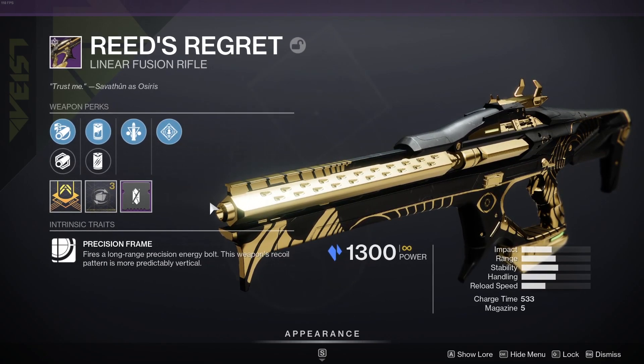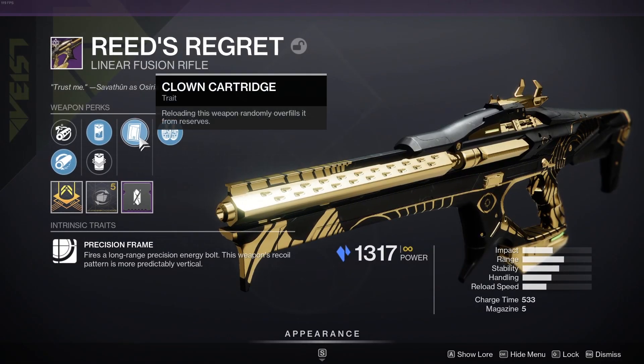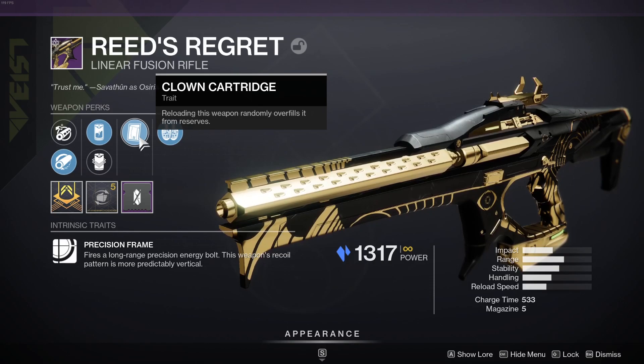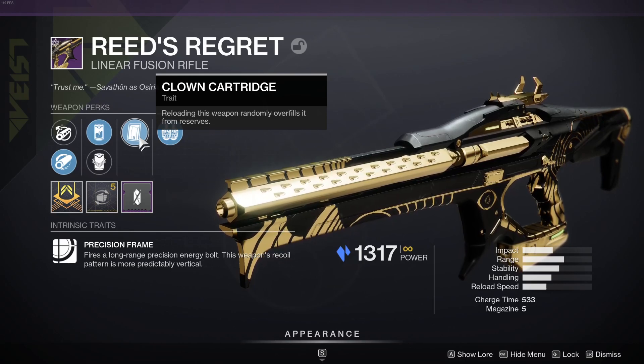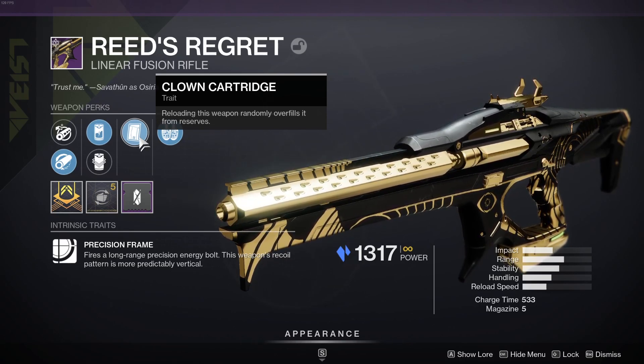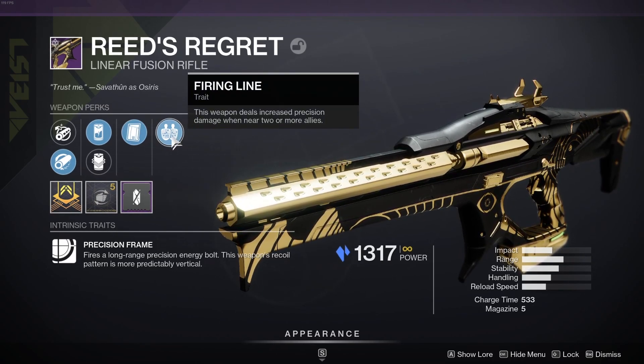You can get Triple Tap and Firing Line, which I actually kind of have — I've got Clam Cartridge and Firing Line. So Clam Cartridge is kind of similar to Triple Tap: Triple Tap can get you an extra two bullets, while Clam Cartridge can actually refill it with an extra two bullets as well, just from reloading. So technically, the gold rolls you're looking for are Clam Cartridge or Triple Tap in this slot, and then in the other trait slot, we're looking for either Firing Line or Vorpal.